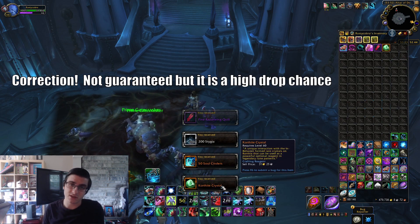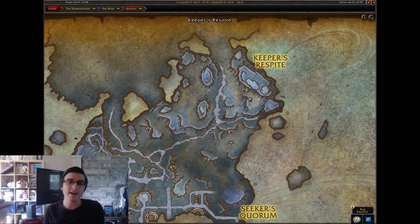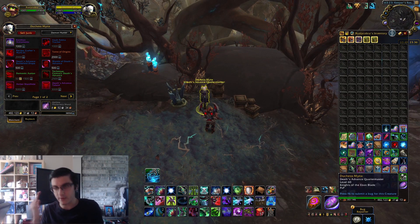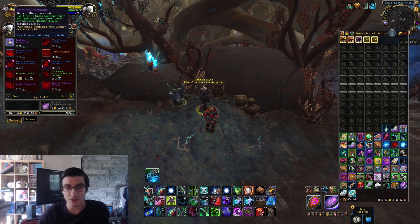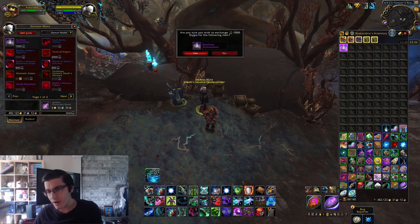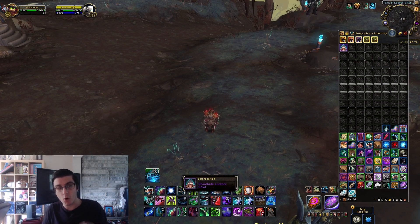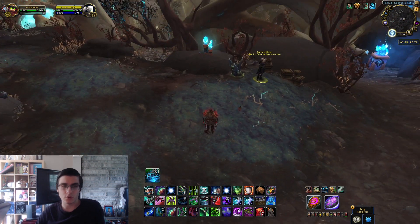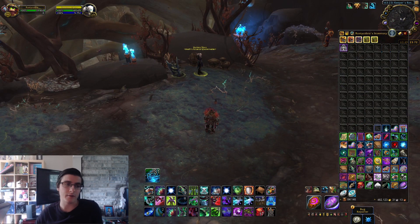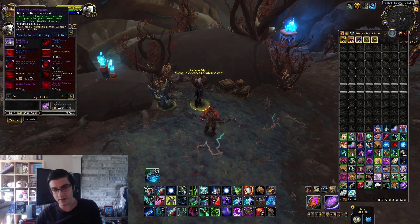Another way to get these pieces of gear is from the new Death's Advanced Quartermaster. You need to be friendly in order to purchase the item called Korthian Armaments. These give you a random piece of the new Korthia gear coming in patch 9.1. I'm not a fan of it being random — that's one of the downsides. More importantly, these Korthian Armaments are bind on account before you open them. They cost 1,000 Stygia, and you can mail them to your alts. I've also gotten Korthian Armaments as drops from elite mobs during Covenant Assaults and from rares in Korthia, though the main source will be the vendor.